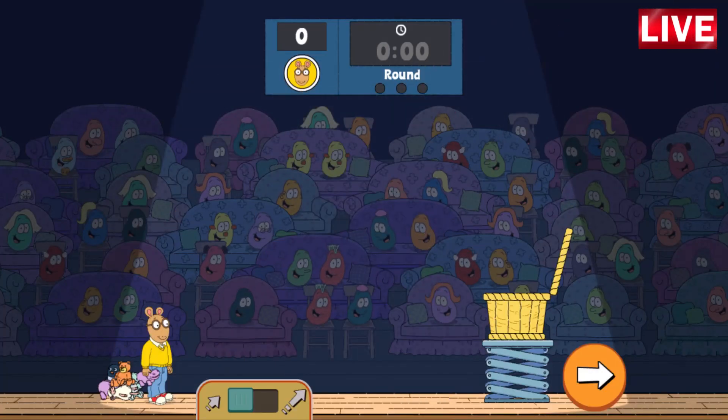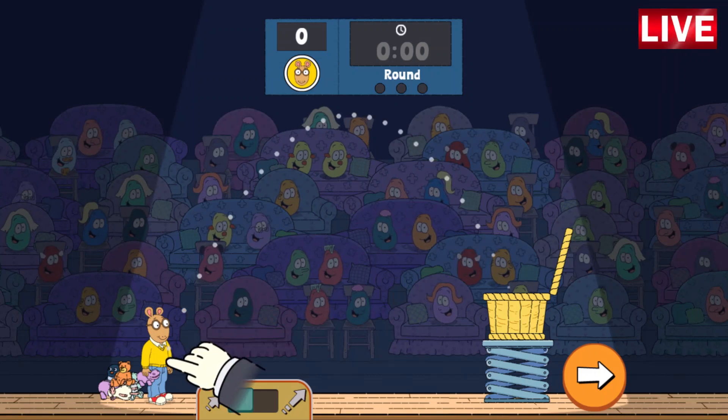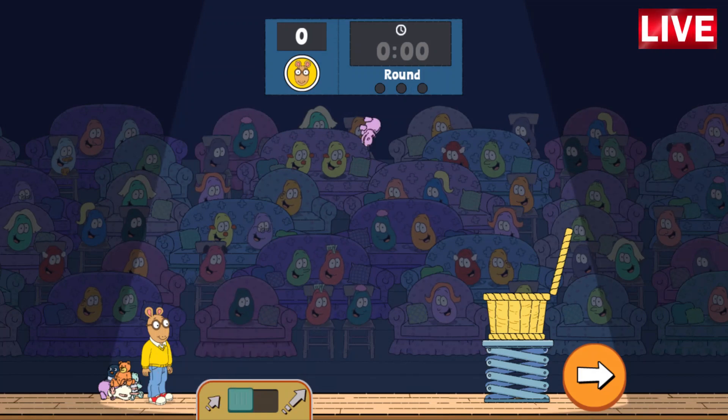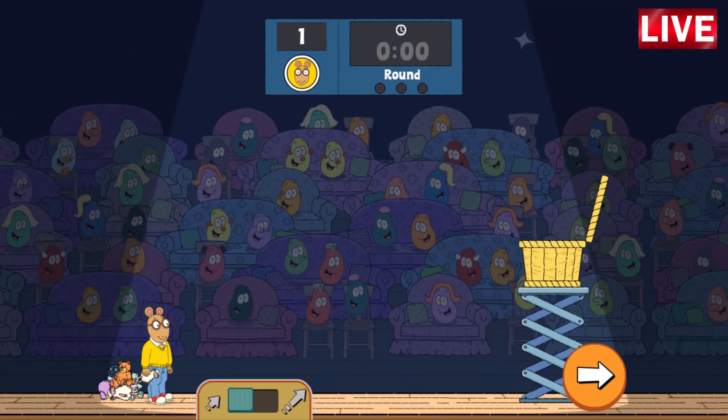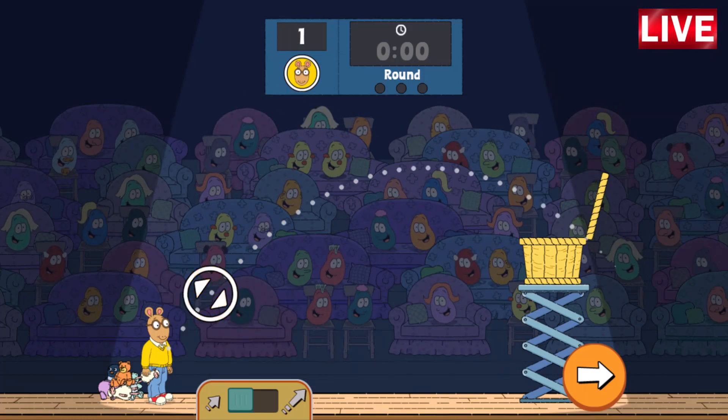Before we start the match, Arthur will show you how to play. First, tap him to throw a stuffy into the basket. Now the basket is higher. Once it's aimed how you want it, tap Arthur to throw.